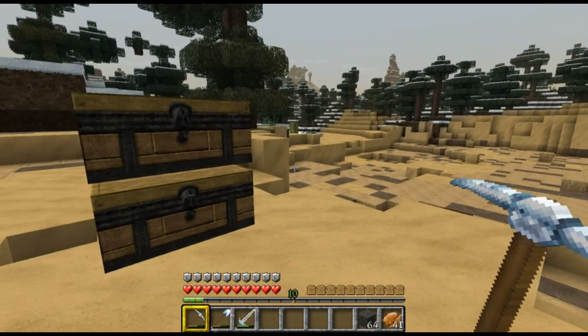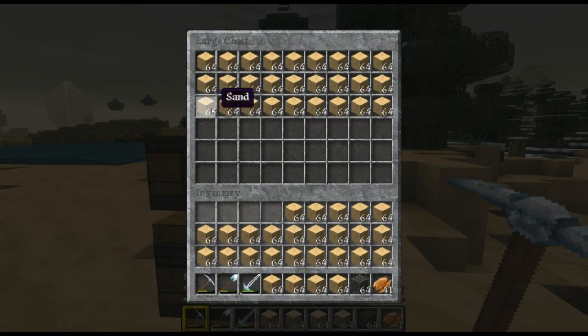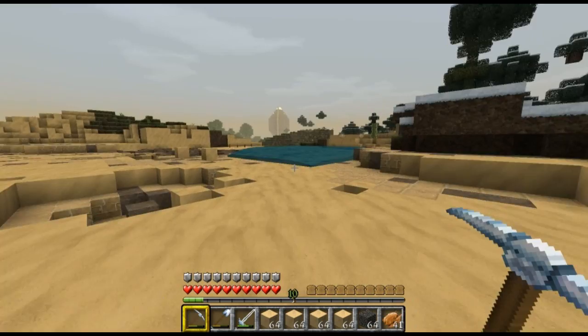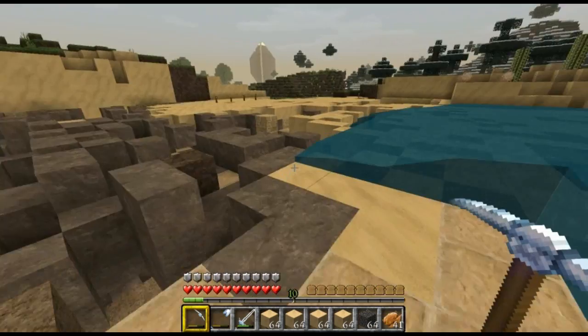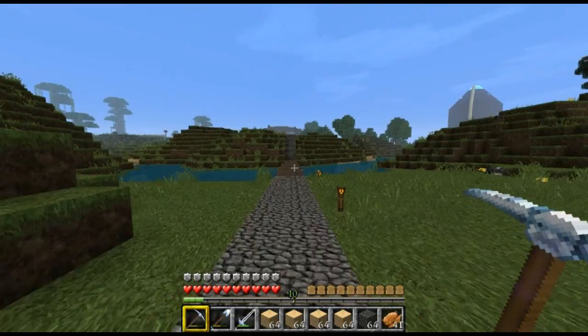I want to stop destroying this desert because the further we go in, we've got the massive mob farm in the sky, and we've got the XP farm you can just see in the distance. I don't really want to keep destroying this desert — I'm going to have to find somewhere new to farm all my sand from. Anyway, let's take all this back to base and start smelting.